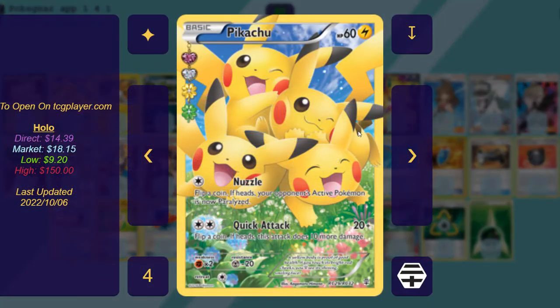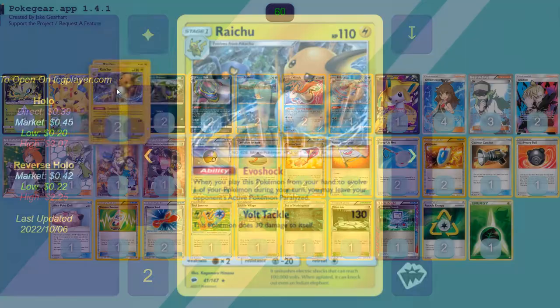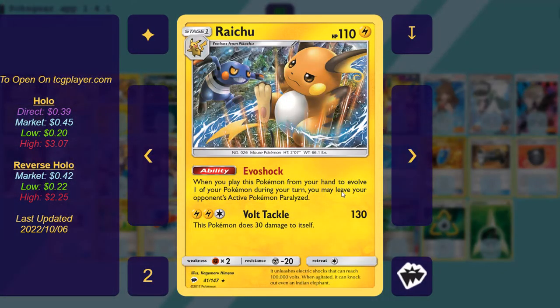We're still playing the Raichu line. We've got four Pikachu here — I play this one because it has a Colorless Nuzzle attack, so in an emergency you can get a quick Nuzzle off and potentially buy you a turn. And then it's played for the Raichu with the Evoshock ability: when you play this Pokemon from your hand to evolve one of your Pokemon, you may leave your opponent's active Pokemon paralyzed. So you're going to do this every turn, and your opponent is never not going to be paralyzed, unless they are switching.